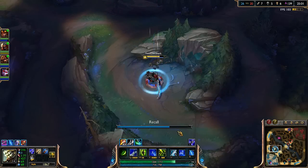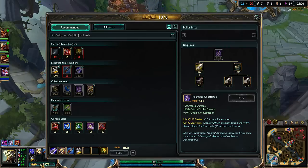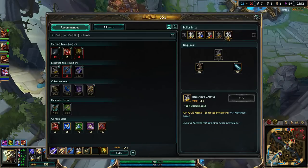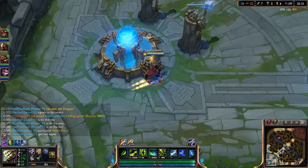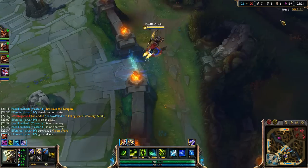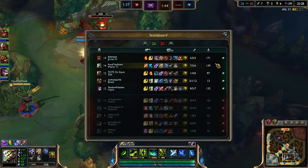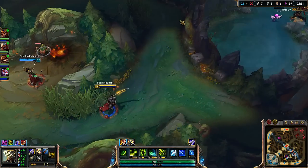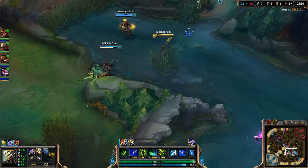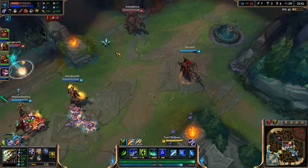Heading to these wolves and then most likely back to get the Brutalizer for Youmuu's. Would be good if we had Devourer since it helps a lot, but we have the armor pen from the Stalker's Blade Warrior. Actually going to get Homeguards instead. Going to let Vayne have the red buff — dragon's up in a minute forty.